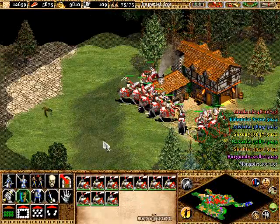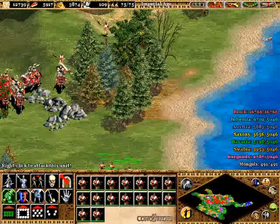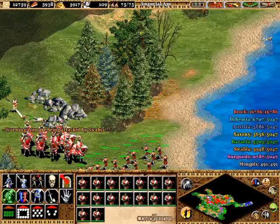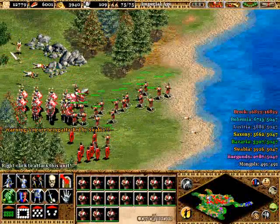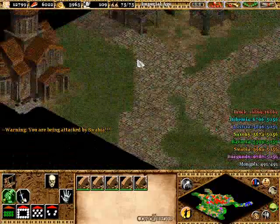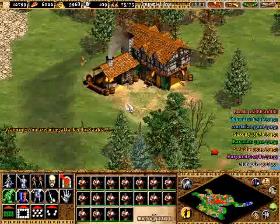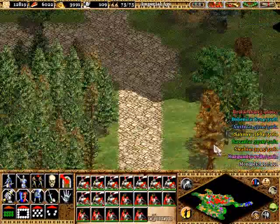They have pikemen, so it's probably not a good idea to get paladins in the fray with the pikes. Bring them back, draw them into the hand cannoneer assault. Make sure you have plenty of hand cannoneers — probably most of your units should be hand cannoneers at this point. They're a little inaccurate but if you've got plenty of them, they'll make up for it. Keep moving your trebuchets ahead slowly but surely.